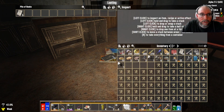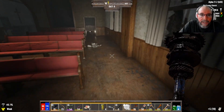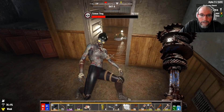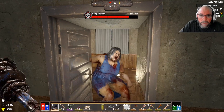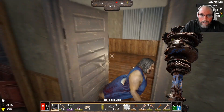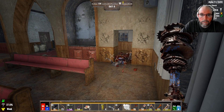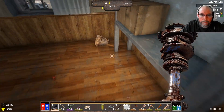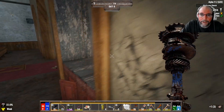We got a bunch of candles here that we're gonna probably take apart because I want the brass — brass is gonna come in handy later. What do we got? What are you doing in here? You can piss off, Ma. Broken glass. Screamed and blew up — that was pretty awesome.